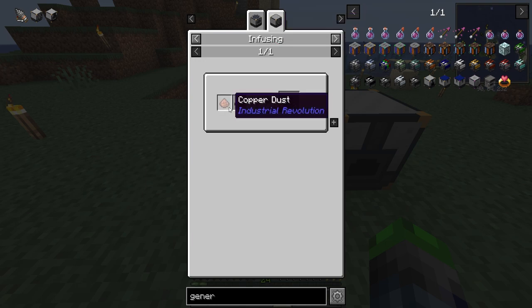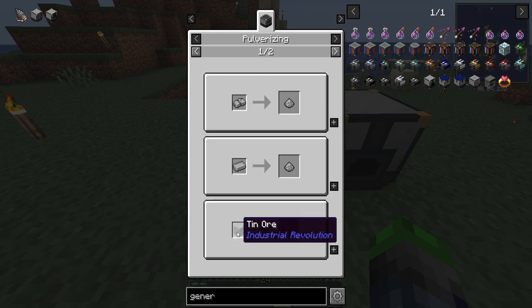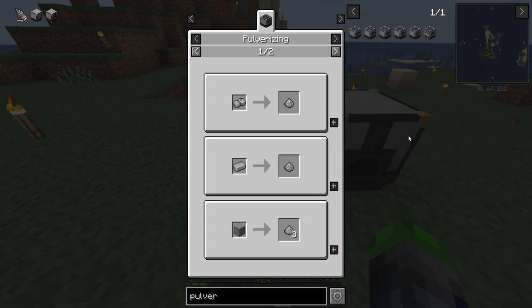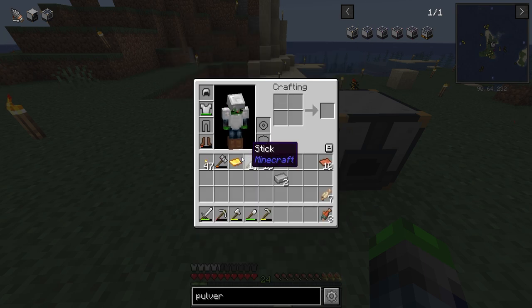If we look at the bronze dust recipe, we have to combine copper dust and tin dust. The only way to make this is pulverizing, so we need to make a pulverizer next. We're going to have to make the Mark 1 pulverizer, which means we definitely need some more iron. I'm going to go ahead and go mining for a bit longer to get some more iron — and that's pretty much all we need.